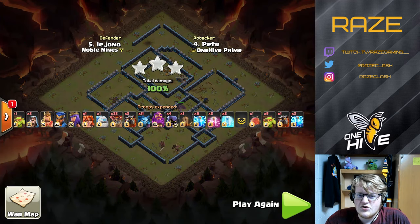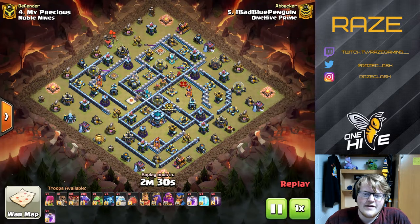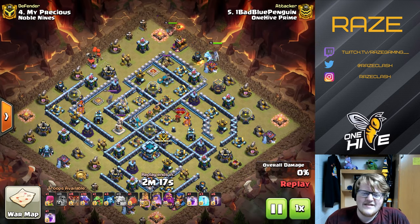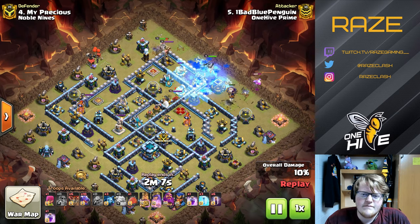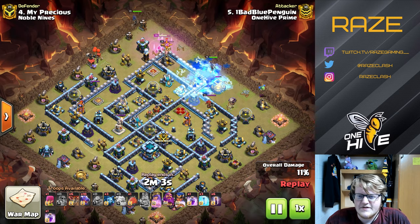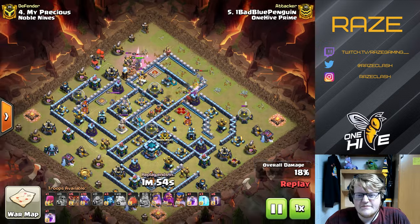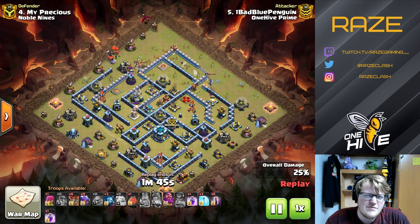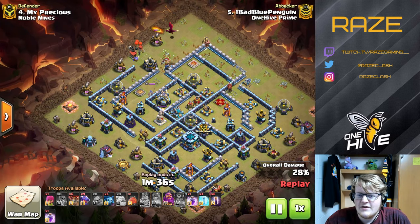Next, let's go up to number four — Bad Blue Penguin — using a dragon attack. With an extra 20 troop spaces added post-update, spam attacks are a lot easier to pull off. Having a lot of the same troop — what we call spam troops — benefits from those 20 extra spaces. It means you don't have to be as efficient, so you can enter anywhere and it'll be a little more likely to succeed. The entry is able to get the queen, the RC gets the scatter shot, and an air defense as well.